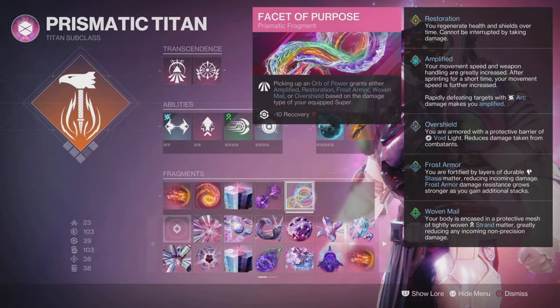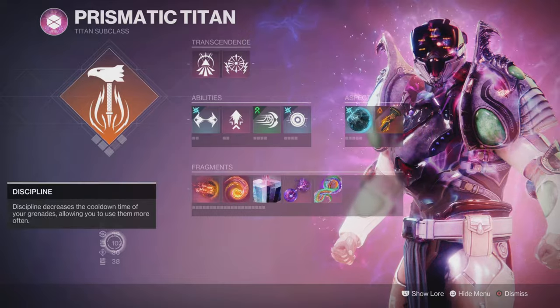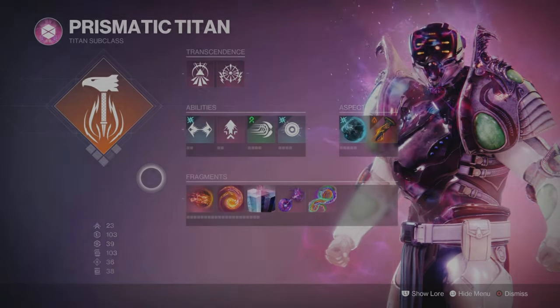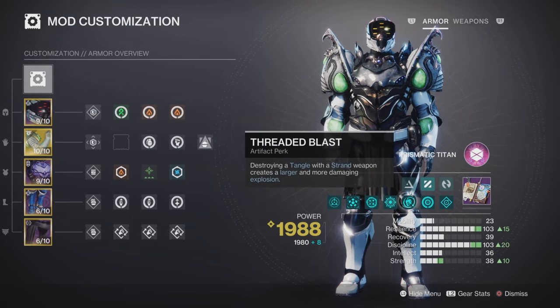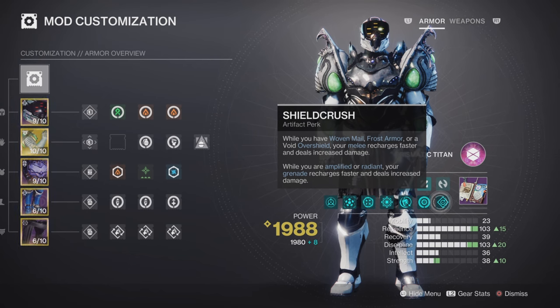I hadn't fully set up my mods on my Titan when I first started doing this video, but now I've got it fully set. It's kind of average on the Returns, and my Strength — because I used to be Grenade-centric — is still really low, but it doesn't matter the way this Titan Punch is; you don't really need to come back because you've always got a punch that's going to do some damage. If you look at the Mod Customization, you can see a Stax Mod there — remove that and put anything else in there; it was just hanging about. Shield Crush is what I really like here. Amplified or Radiant, your Grenade recharges faster and deals increased damage. We're always going to have Radiant, and we're also going to be Amplified most of the time. Super Fast Running Punching Titan — that is what this is.